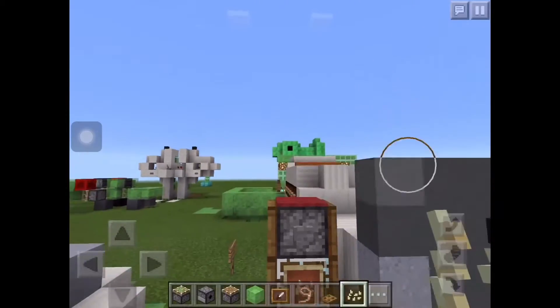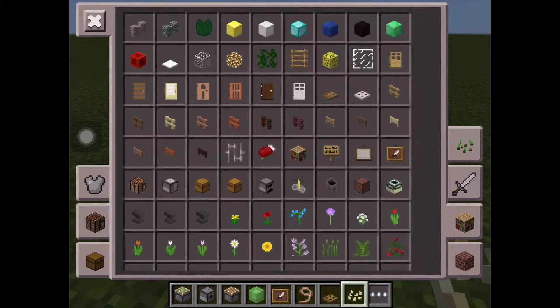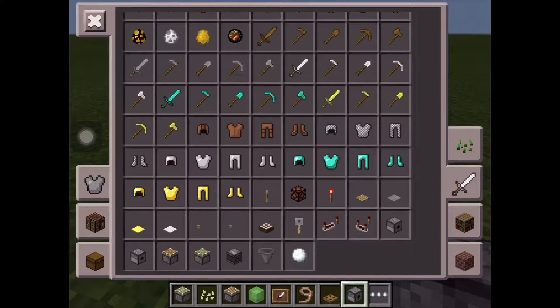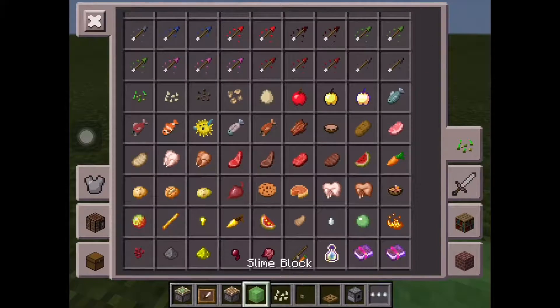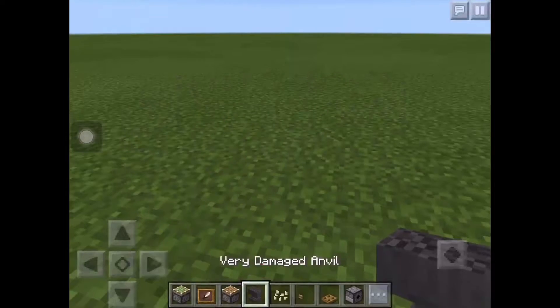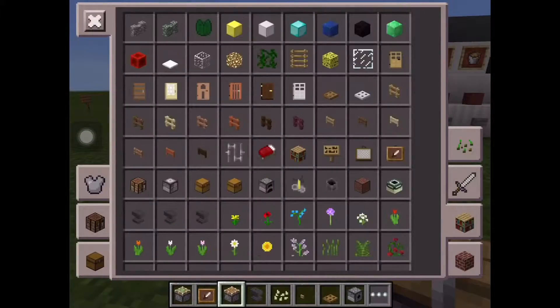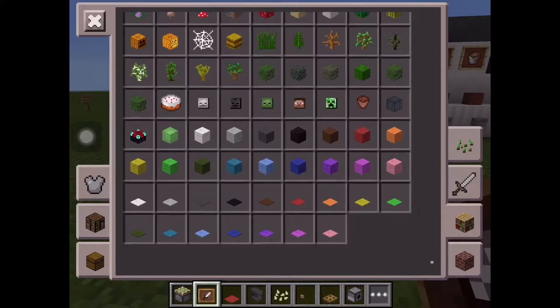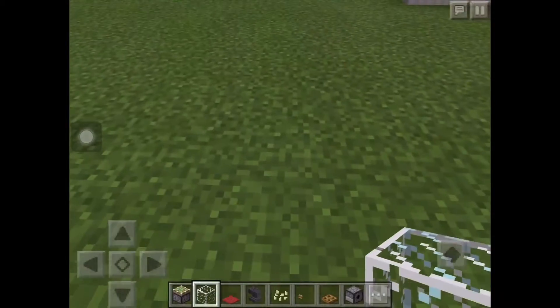First you're gonna need a wooden trapdoor, a dispenser, and a button — I'm using the wooden button. Then a pumpkin seed, an anvil, and that's all. Oh, I forgot the carpet and the glass block.